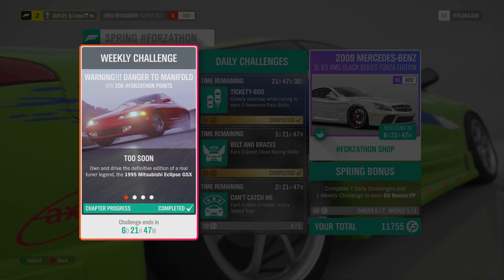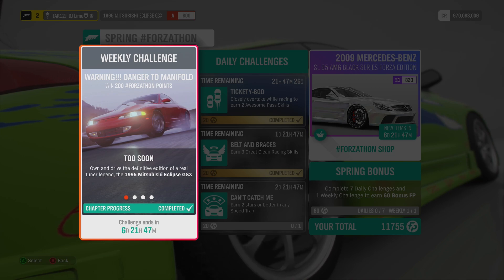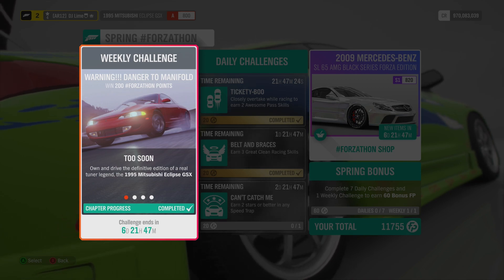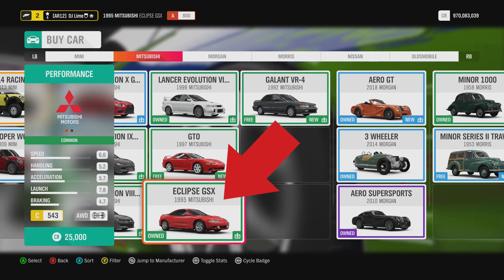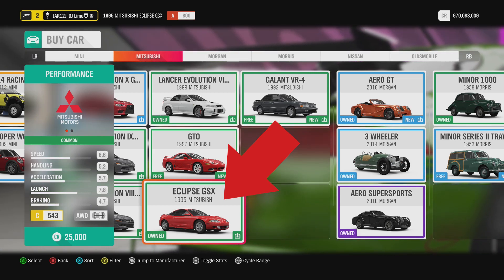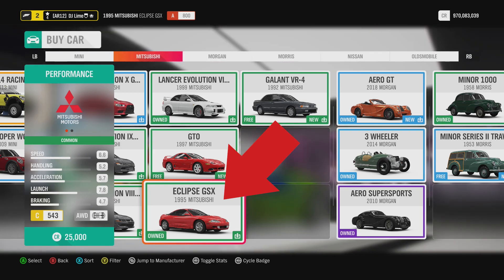In the first challenge, you need to own and drive the Mitsubishi Eclipse. If you haven't noticed the names of these challenges, go make sure to throw on the iconic Fast and Furious design. This vehicle can be easily bought from the dealership or the auction house and you'll need to exit the garage with the vehicle. If it doesn't trigger right away, then go drive around the block for a few seconds.